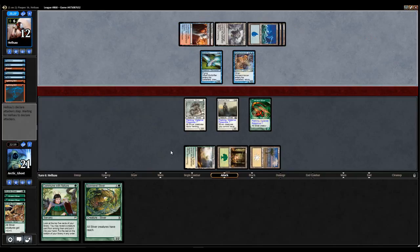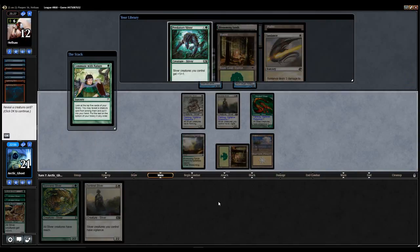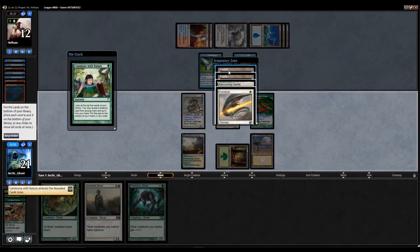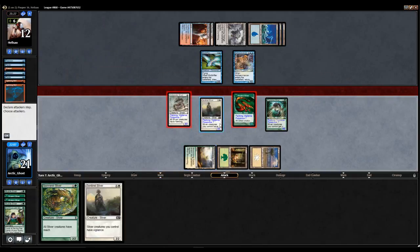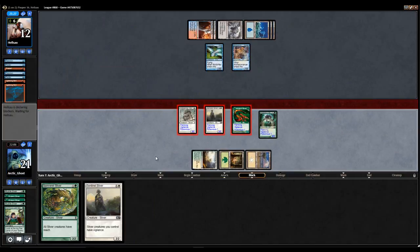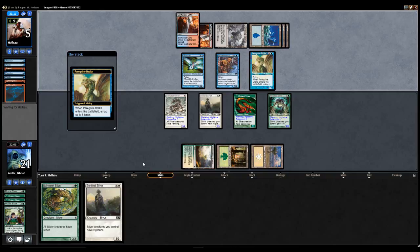Alrighty then. Does my opponent attack for two? Looks like they don't. Alright. Commune with Nature — well, it was the only creature there, still a good creature. Alright. Swing for seven and three Poison counters. So my opponent's up to nine Poison, but it looks like they have the win. So that was unfortunate. Had I gotten to another Virulian Sliver, it might have forced my opponent to block with the Mole Drifter, but is what it is.